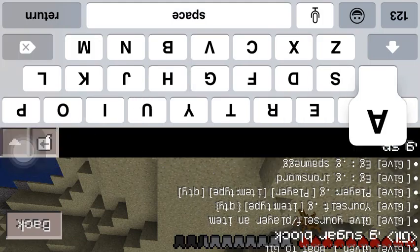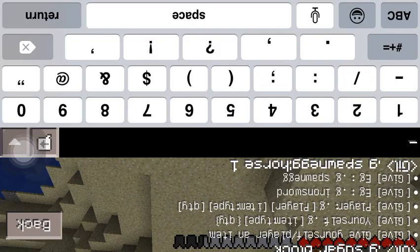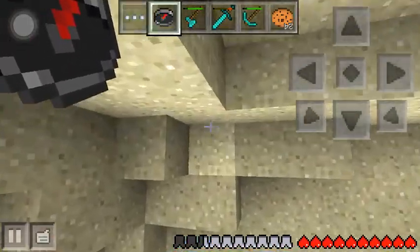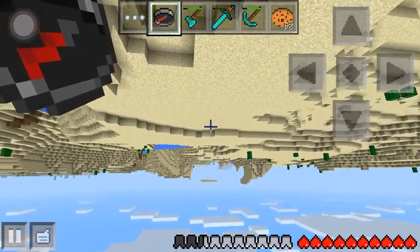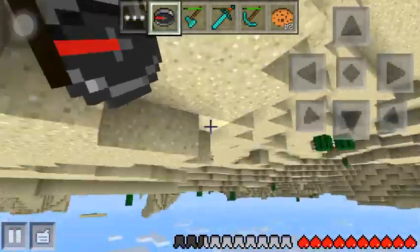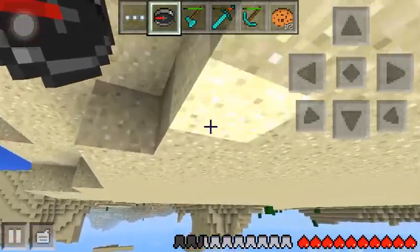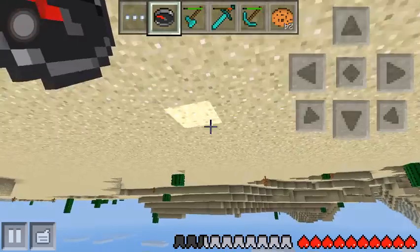I wish... okay, if I can spawn a horse — dot give horse spawn egg, one. Oh no, it'll give you the spawn name, which means it's an egg. It doesn't do anything. What these allow you to do is nothing. Is that a village? Please tell me it is. No, that's just a floating island. The world is generating so weird for some reason.